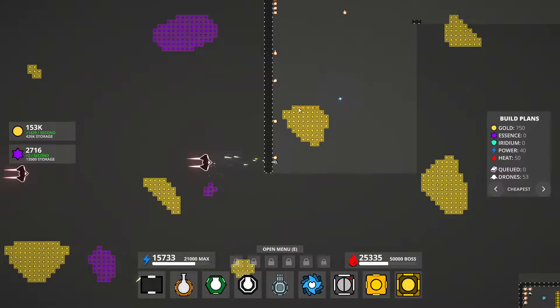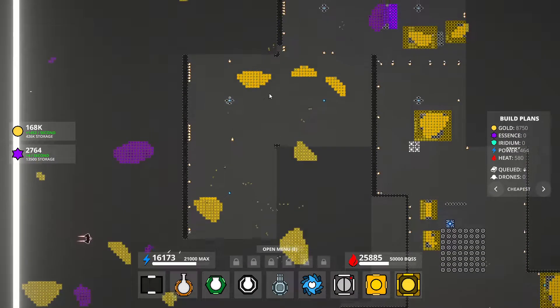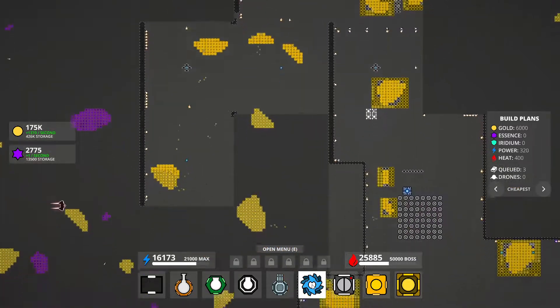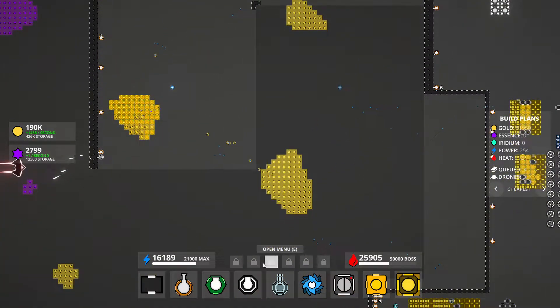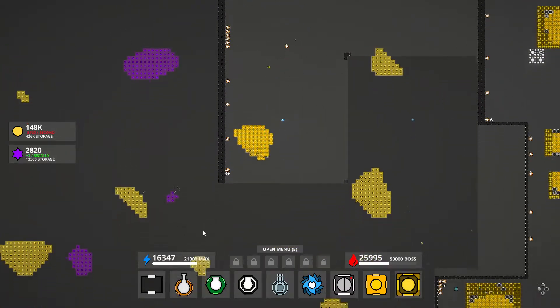It doesn't seem that crazy — it's probably just more damage than the sprayers. Not super impressive. I've been marking out the corners when I build stuff, starting to do that now so I know where the boundaries are. When I go to put one in, sometimes you don't have a marker, but it's easy enough to erase these later and they don't cost anything, so I might as well.